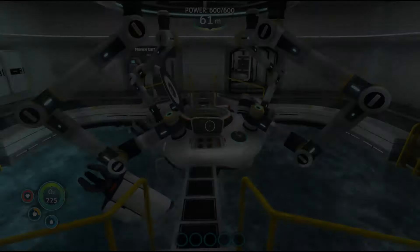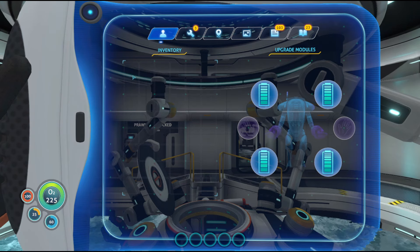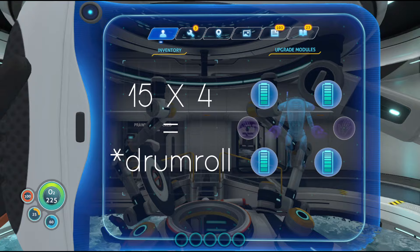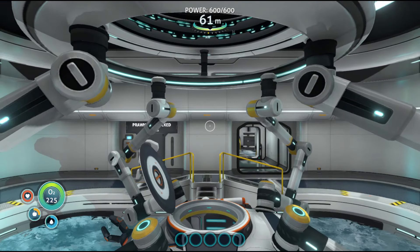Let's start with the modules that fit both the Prawn Suit and the Seamoth. The Energy Efficiency module reduces your power usage by 15%, giving you a maximum of 60% improvement with 4 modules. It works the exact same way as it does for the Seamoth.